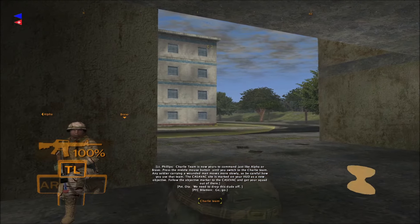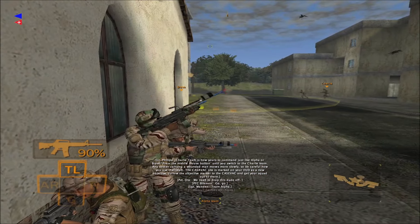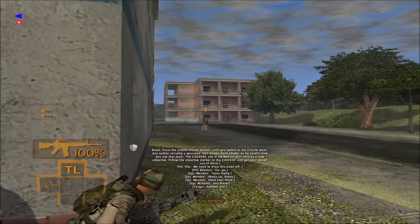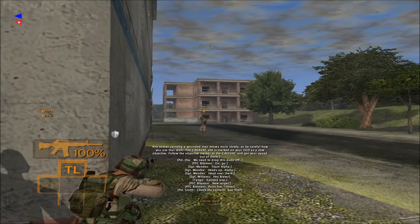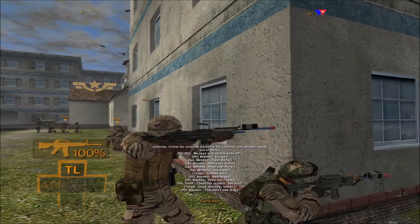We need to drop this dude off. Press the middle mouse button until you switch to the Charlie team. Any soldier carrying a wounded man moves slower, so be careful how you use that team. The Kazovac is signed to mark on your HUD. Hold on the objective marker to the Kazovac and get your squad out of there.